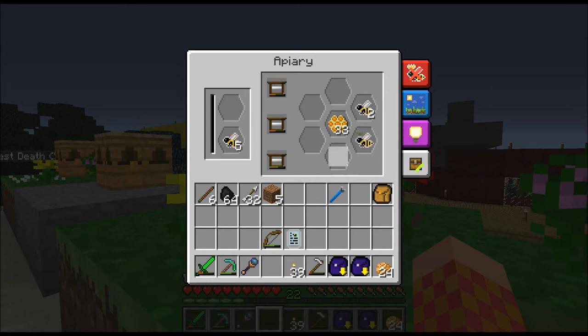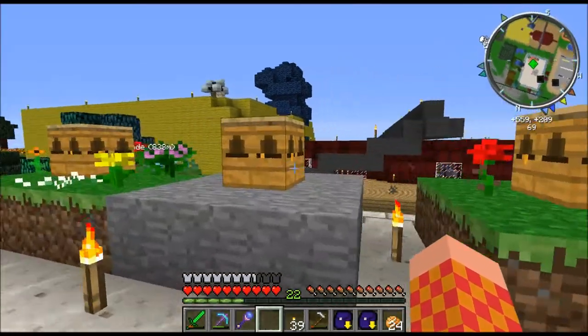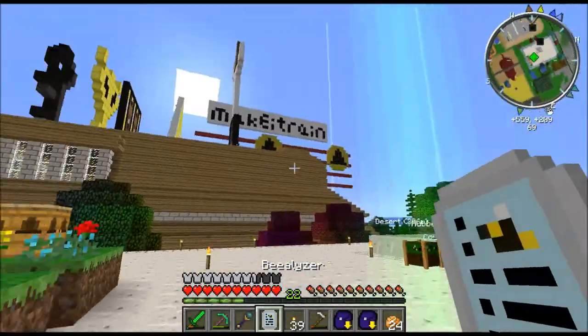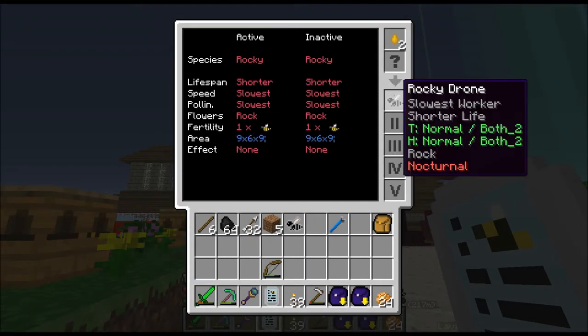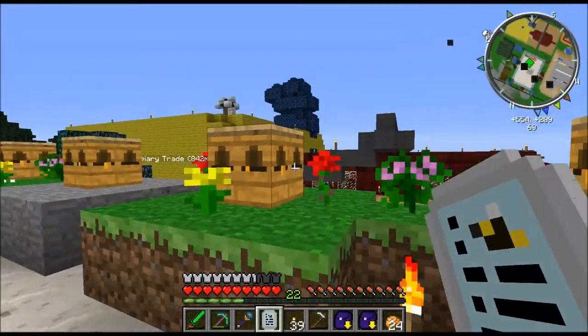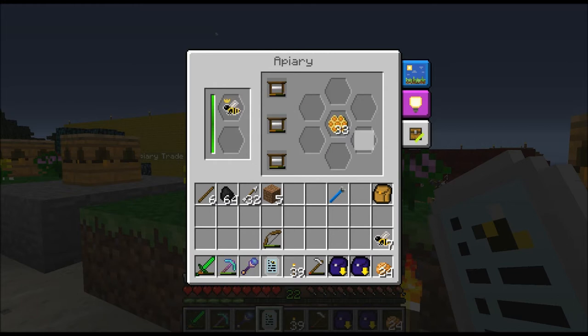I'm not supposed to be doing the same thing together as much as doing different things. So I could take a Rocky drone, throw him in my analyzer — he's a Rocky — and I could come over here and take the Rocky with the princess and make a mutation. Don't know what I'm going to get out of it, but we'll see.